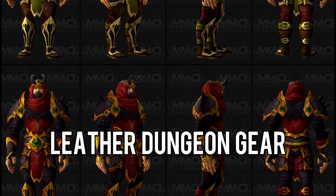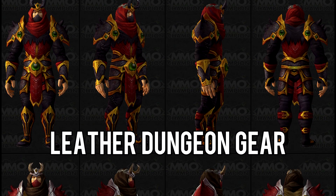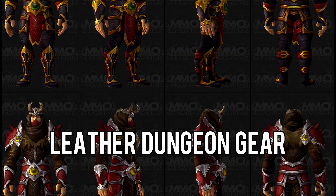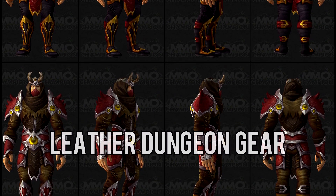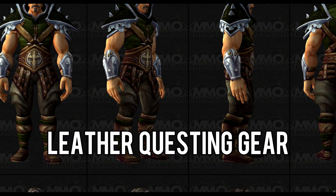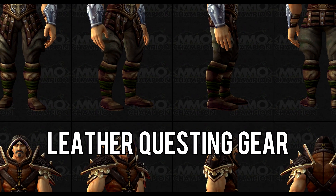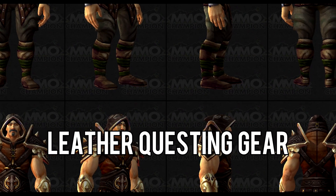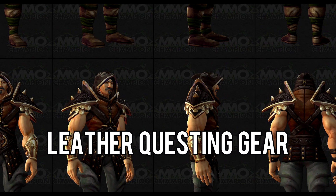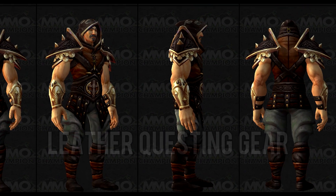That's really all we have currently in terms of Legion beta. There's not too much information out, not too many class changes, but we have some gear and some coding strings we can read through. The good thing is there is information coming from the Legion beta, so that's probably the best part about all this. Let me know what you guys think about the gear presented here today. What are some of your thoughts on what could happen to rogues in the beta? Would you want tattoos on your characters? Answer all these in the comments below, and I'll see you guys in the next video.